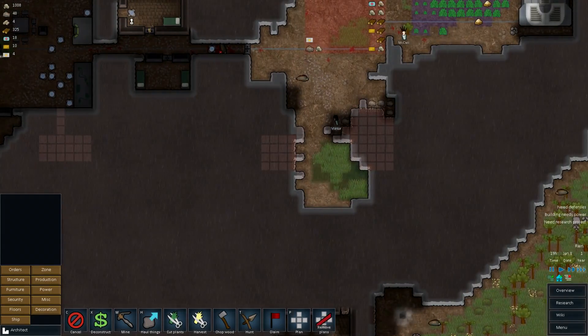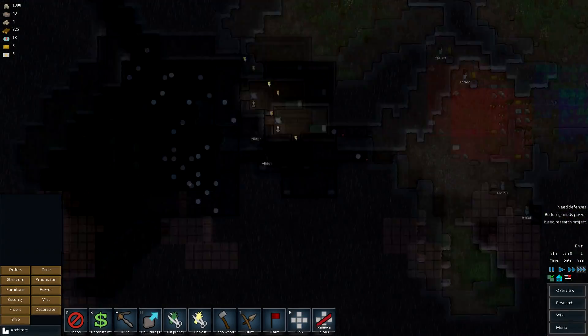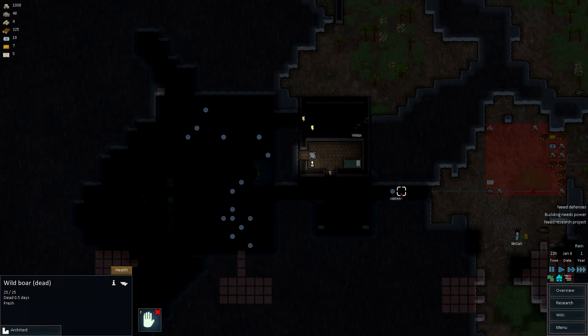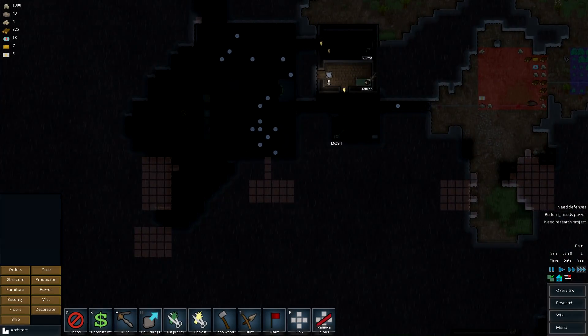We're going to get a bunch of metal just from up here — there's so much around here, it's insane. Somebody can butcher that boar, that'd be nice. And then we're pretty much set.